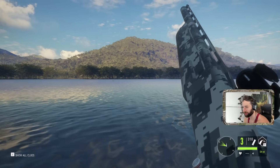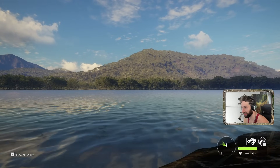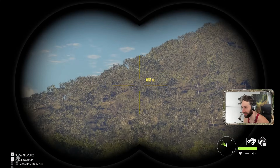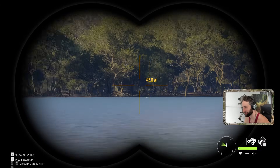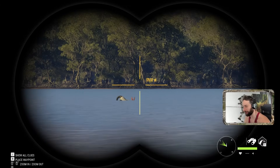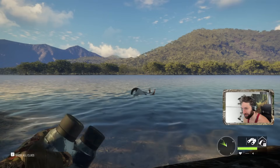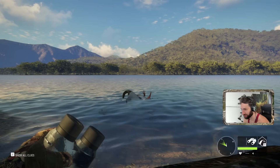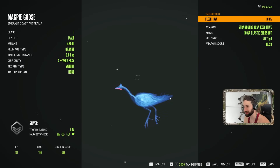We threw a couple into that one and got one, but I believe we hit another one pretty good as well. That thing just soared right out of the sky — make that three! That's what we've got to do, triple up just like that every time. After all we have a semi-automatic shotgun, so why not take advantage of that? It looks like 68 yards, right to the neck — another level-three, 70-yard shot on the magpie goose.